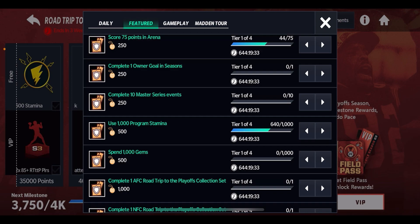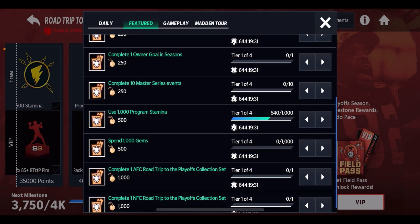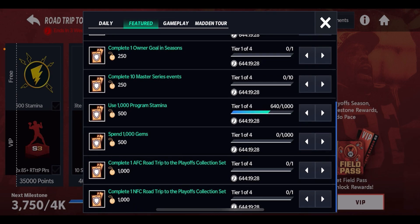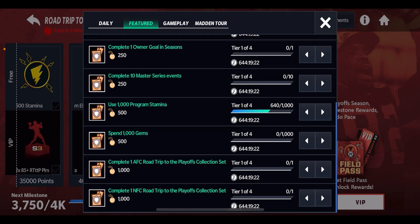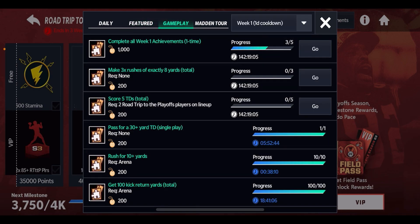There are 10 Master Series events — I hope we get a new Master Series this month. Right now we're only in the 80 overalls, which I'm not a big fan of. Program Stamina also helps — just playing Power Rankings and different programs can contribute. Spending gems is another option, though I'm not a big fan of that. And completing Collection Sets, which we'll talk about later in the video.